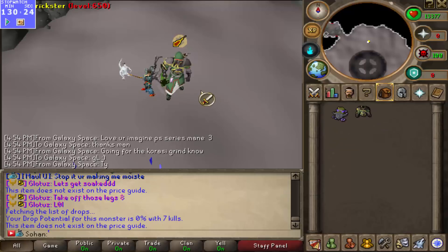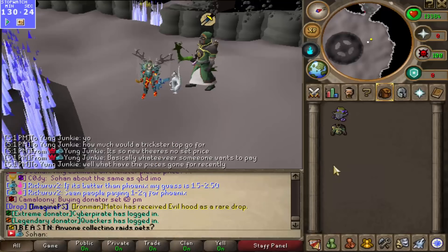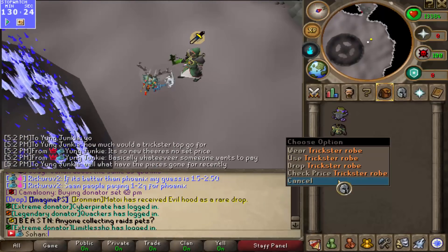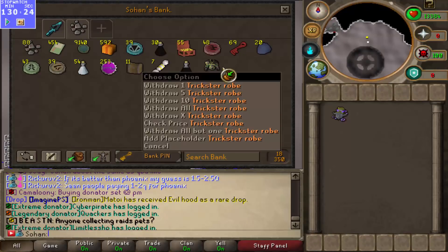I'm so happy, man. It's not even on the price guide because it's a new boss, but this is going to be worth quadrillions. Asked in the yellow chat — apparently these pieces go for around 2 quadrillion each, which is crazy, man. Two quadrillion for just that piece. So yeah, that's pretty much made all of this worth it. Added that to the loot collection.